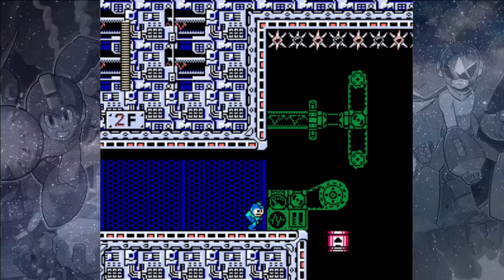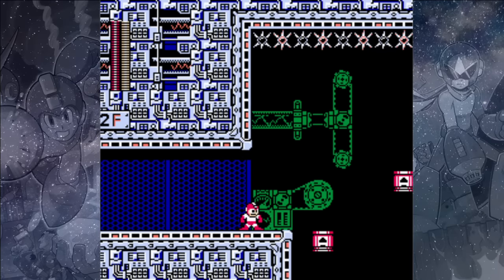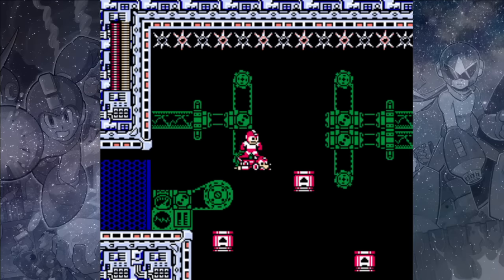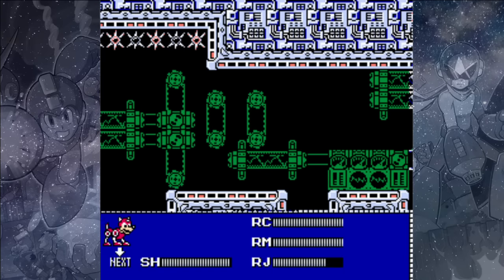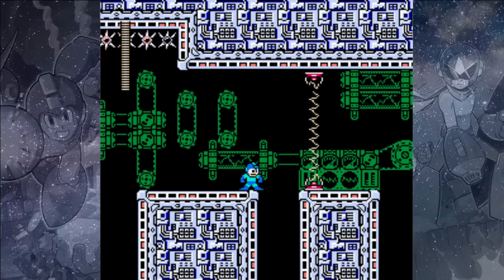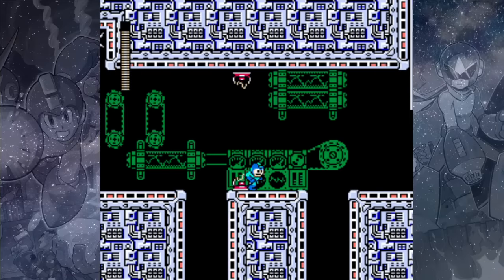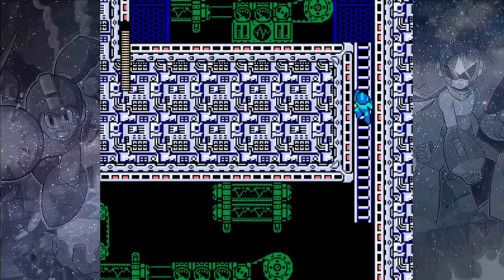This area is a bit dangerous — these platforms will rocket up and send you into the spikes above, so we're just going to use our Rush Jet to fly over for extra safety. Once you get to the other side, there are a few electricity machines that you'll need to avoid, and these ones are actually tricky to get through, so I'll usually just take a hit and head on up the ladder on the right.